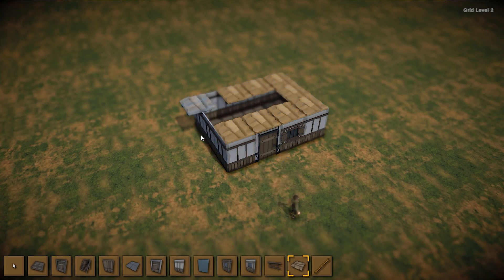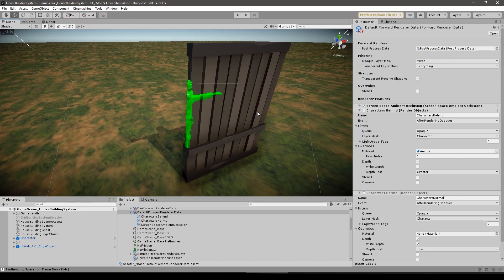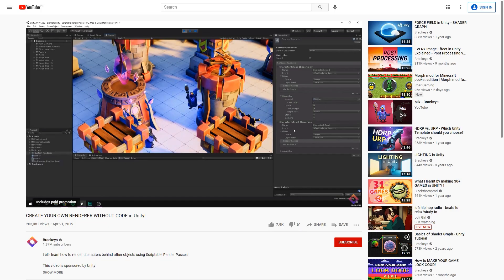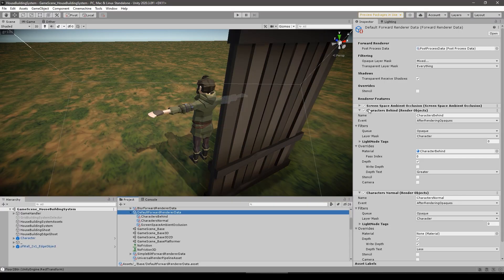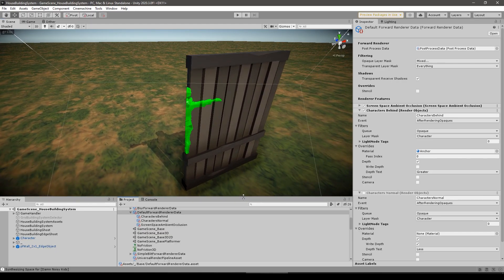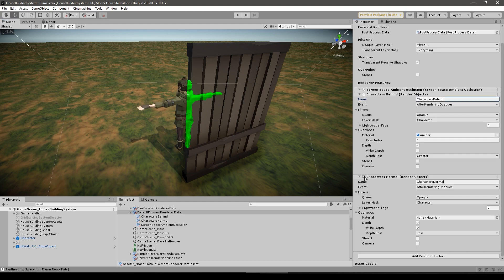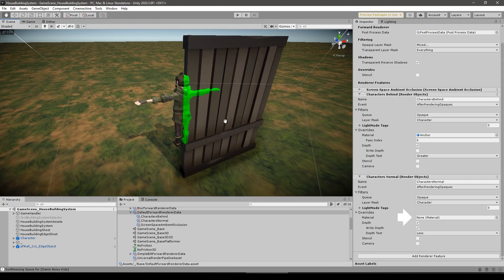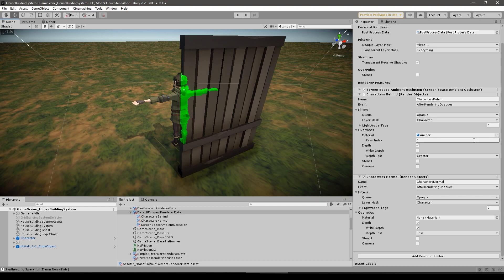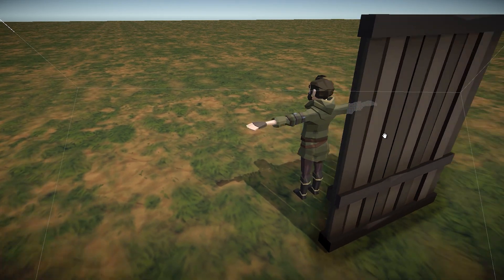The one important thing still missing was to make the player visible through walls — it's really not very useful if you completely lose track of where the player is while inside a building. There are many ways to achieve this effect; I went with the simplest approach of just rendering the character differently when behind an object. Brackeys made a really good tutorial on how to make it — you just need to work with the render pipeline asset. First put the characters in their own layer, then make a render object feature to render the characters with the behind material and only render them if the depth is greater, so it only renders if the characters are occluded. A second render object feature renders the characters with the normal material and only renders if the depth is less, so this one only renders the parts that are not occluded. By combining those two you have the normal characters when not occluded and a different material when occluded — a really simple effect that works great.